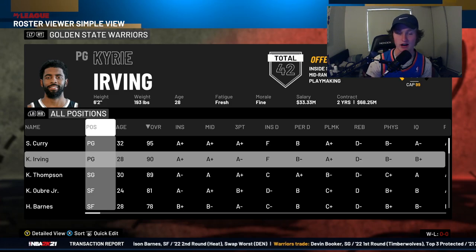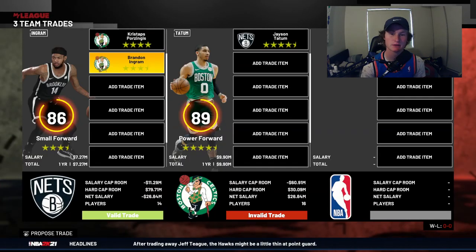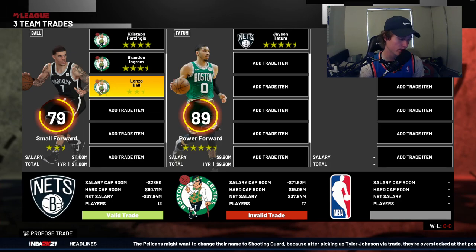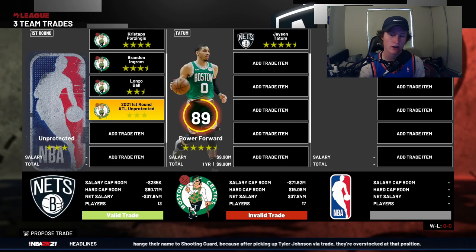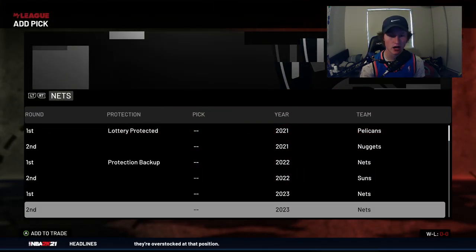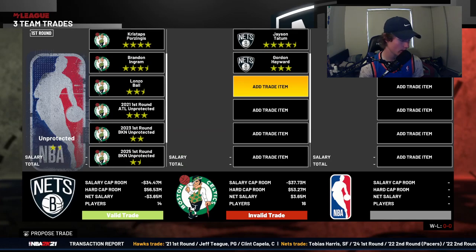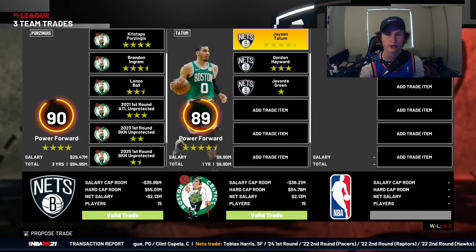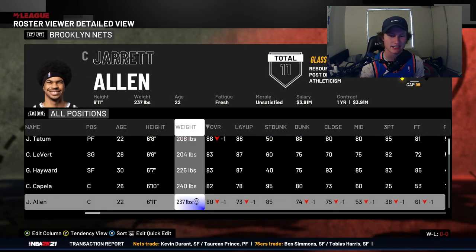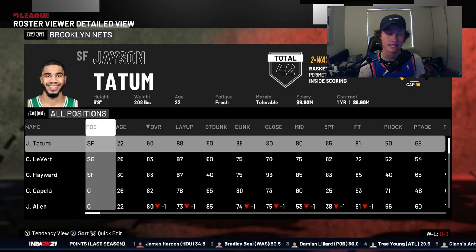The next trade is for Jason Tatum — he's quite difficult to trade for. You're going to have to give up Kristaps Porzingis, Brandon Ingram, and Lonzo Ball. Make sure Lonzo Ball is listed as a small forward, otherwise the trade will not go through. You'll also need the Atlanta Hawks first round pick — it's the easiest three-star pick to get — plus two unprotected future first round picks. You'll also need to receive Gordon Hayward and Javonte Green from the Celtics. A proposed trade like this will go through every single time.